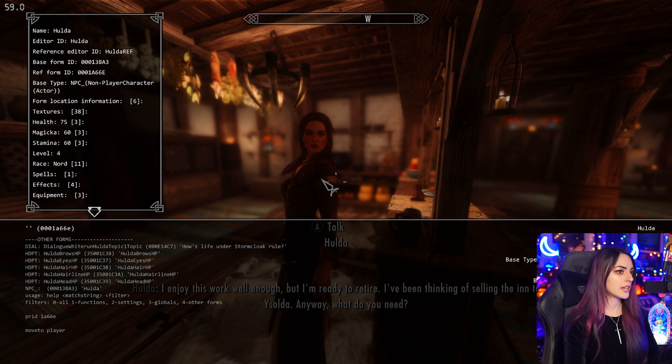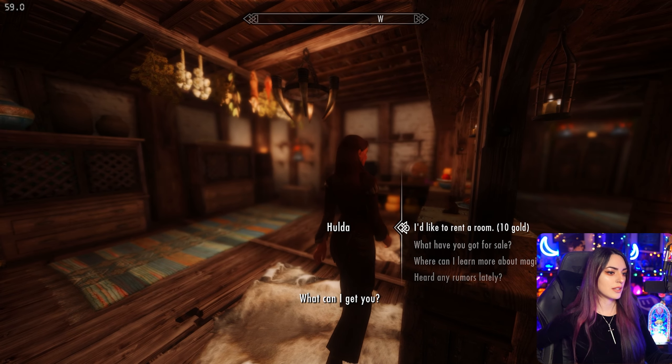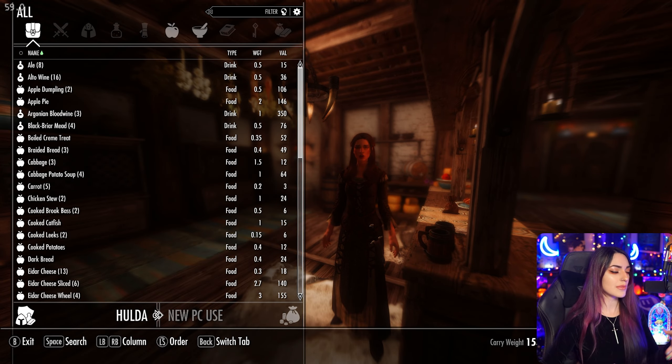Now onto adding something into an NPC's inventory. It's really as simple as typing additem. First of all, obviously you want to make sure that they're selected. We know she's selected because we have this mod and we're able to see her name there. So additem F like 50. So we added 50 gold to her inventory. She currently has 164 gold, if you would like to see — it is at the bottom.